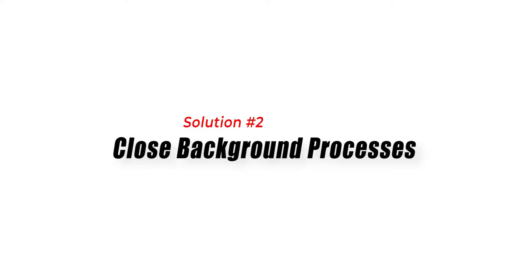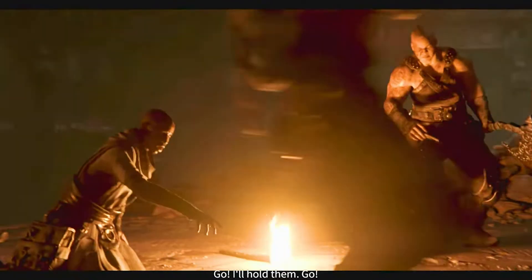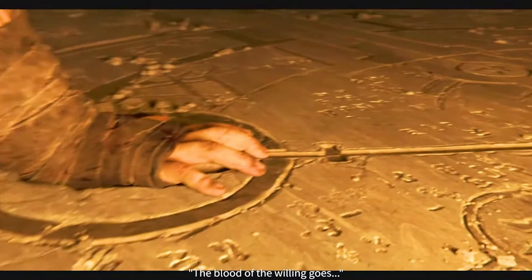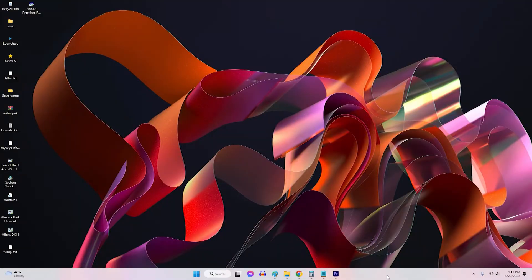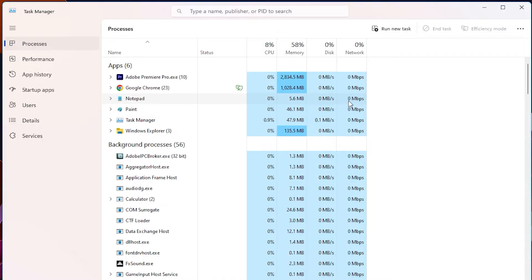Solution 2: Close Background Processes. Closing background processes is an effective solution to fix high CPU usage in Diablo 4 because running unnecessary applications and processes in the background consumes valuable CPU resources. By closing these processes, you free up the CPU to focus on running the game, resulting in reduced CPU usage.